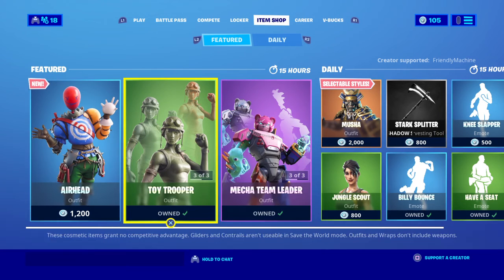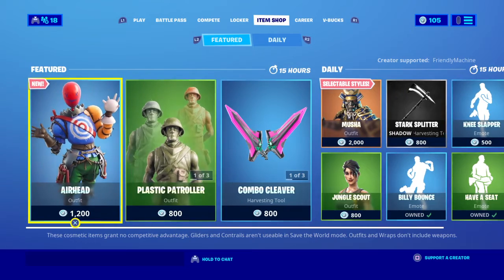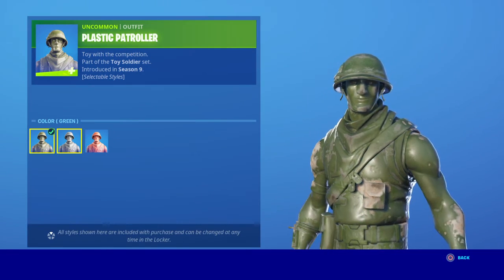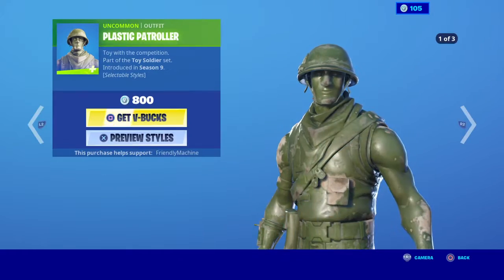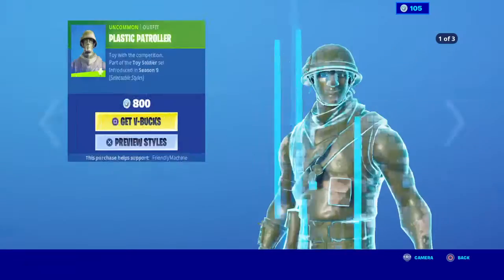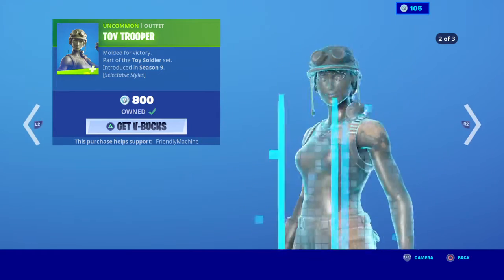Alright, let's skip that for now. So we've got the Plastic Patrol with two other styles — the green, the grey, and the red. The green Toy Wrap with the green, grey, and wretch styles, and we've got the Toy Trooper with two other styles.